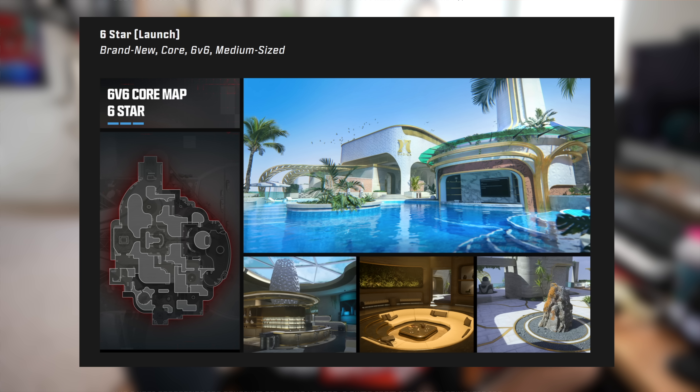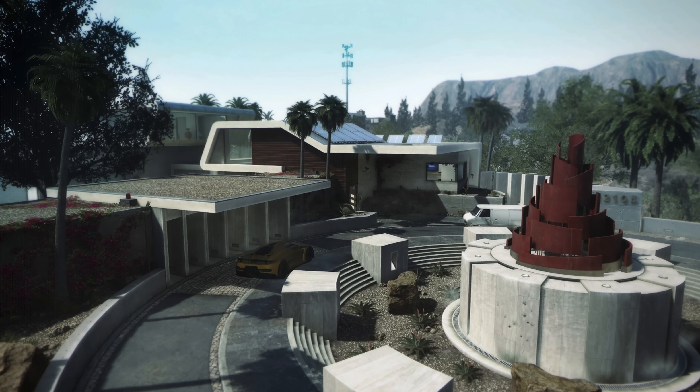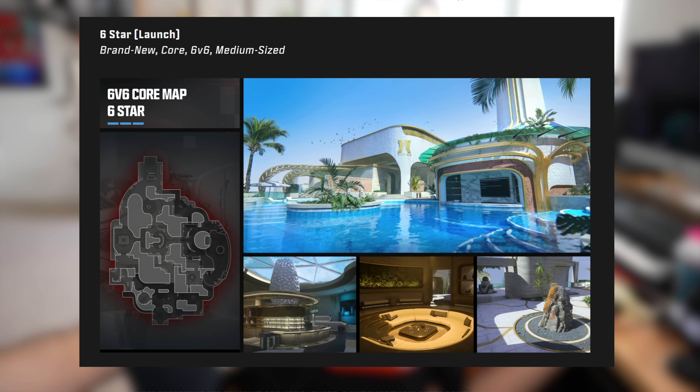Zombies is still looking pretty rough, but let's start with multiplayer. Sledgehammer Games has collaborated with Beenox to deliver six multiplayer maps for Season 3 — that's incredible. Even though there is some rehashed and remastered content, there are some new maps looking pretty good. The first map is called Six Star, available at launch — it's a brand new core 6v6 medium-sized map getting some Raid from Black Ops 2 vibes.